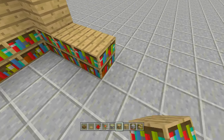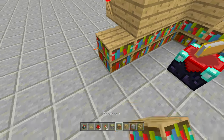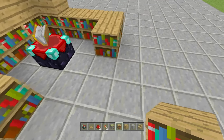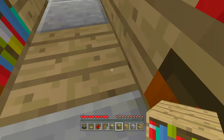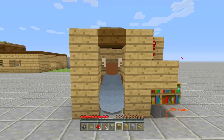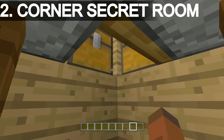Now walk into the corner, activate your elytra wings, and the pressure plate opens your secret entrance — right into your secret room. I did take some damage, so if you want zero damage just change the block above to a staircase. Then place the exit pressure plate on the other side, clean up all the visible redstone so nothing is showing, and add your enchantment table and bookshelves. Activate your wings in the corner to enter, and activate again to leave.